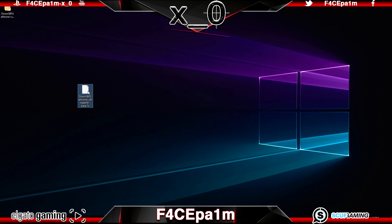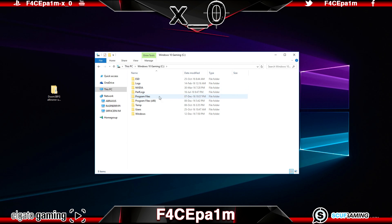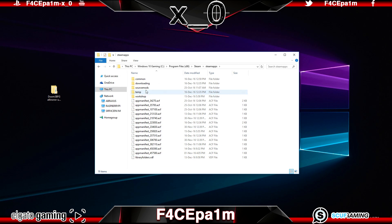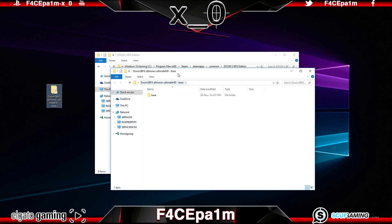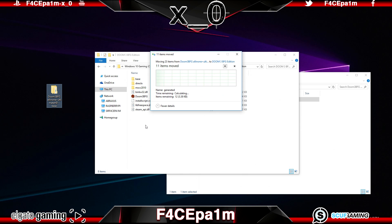Now head on over to the Steam installs folder on your computer, which can be found by going to This PC on Windows 10, or My Computer on Windows 7, opening the C drive, going Program Files x86, into the Steam folder, then Steam apps, up to the Common folder, and then opening up the Doom 3 BFG edition folder. Now copy this base folder from the HD texture pack folder we just downloaded over to this Doom 3 BFG edition folder, making sure to overwrite any files when asked.